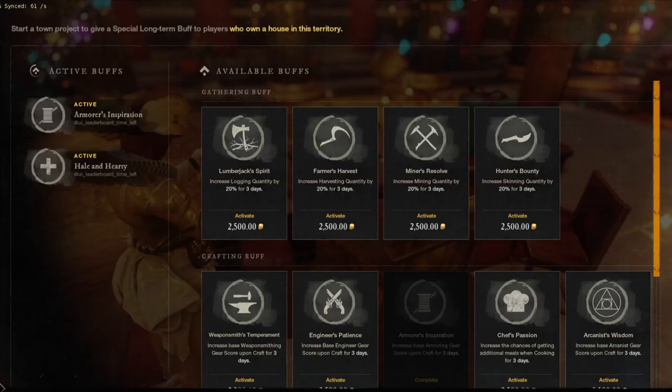As a side note, you will notice mine says 550 to 575, and this is because of another buff you will want to have — the Armorer's Inspiration, or whatever it is for your chosen craft. This is a town buff that is activated by the town owning company. You will receive this buff if you own a house in the town in which it is activated, no matter if you are a member of the owner's faction or not. Keep this in mind moving forward.